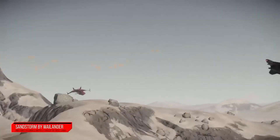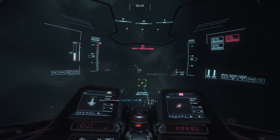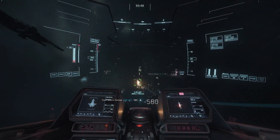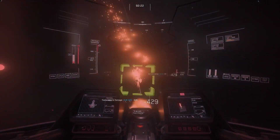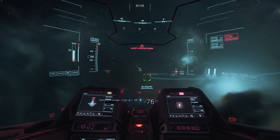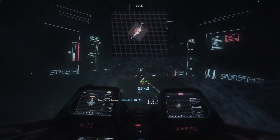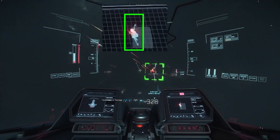To unlock the secret sauce in Master Mode's dogfighting, tell me what all these clips have in common. Did you see it? In every single one of these pushes that gives me great position, I get there by putting my opponent in a vertical orientation on my screen.